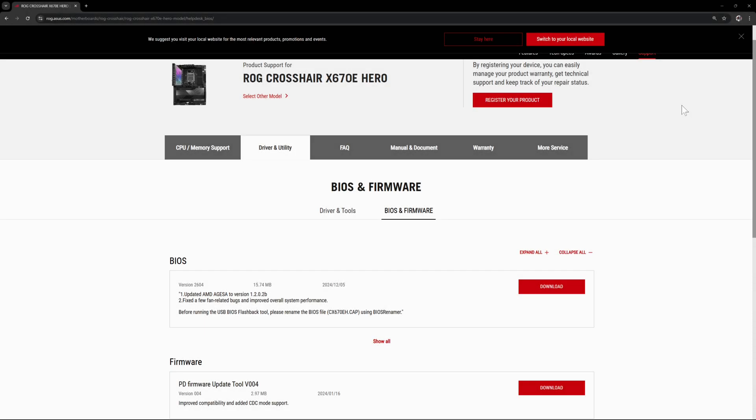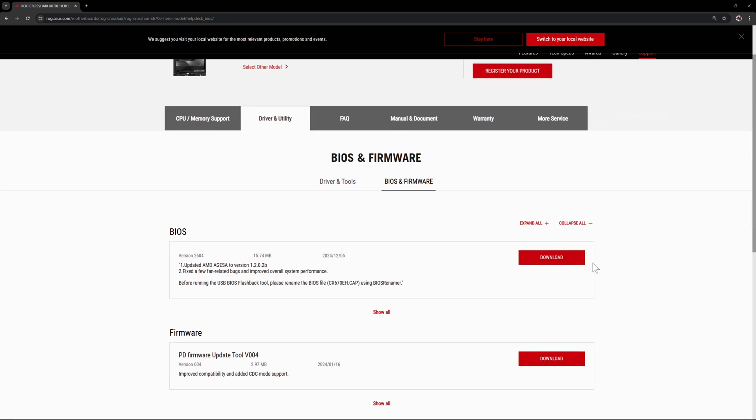Welcome back to the channel guys. Today I'm going to be updating my BIOS on my AMD ROG Crosshair X670E Hero motherboard. This update comes with the new AGESA version 1.202b. From what I've seen online, it does come with a new feature that allows you to reduce your memory latency, and with reduced memory latency, sometimes you can actually get a good boost to your minimum and sometimes average FPS. I want to put that to the test.